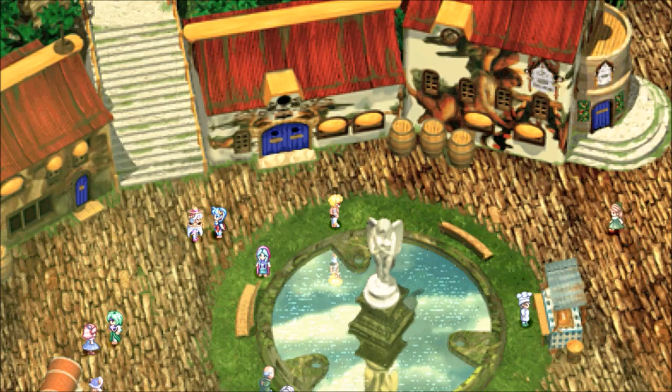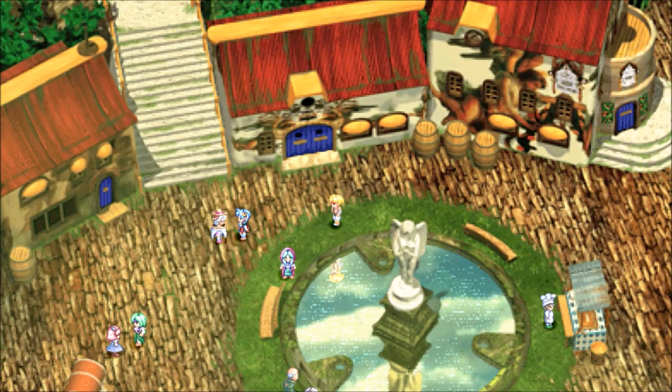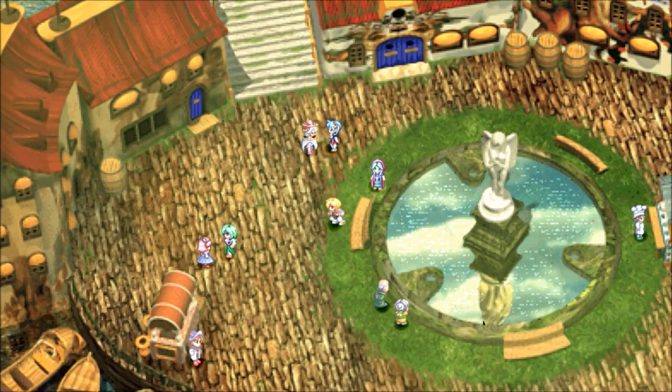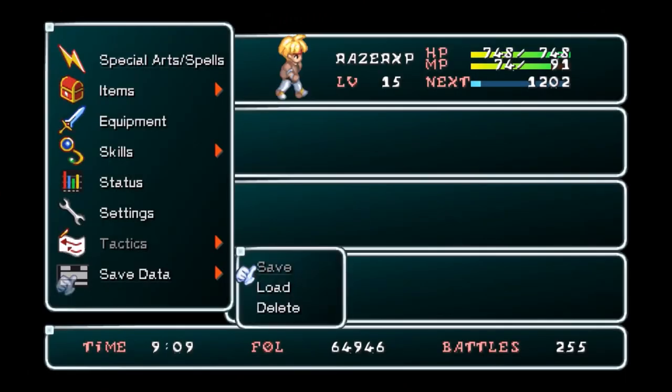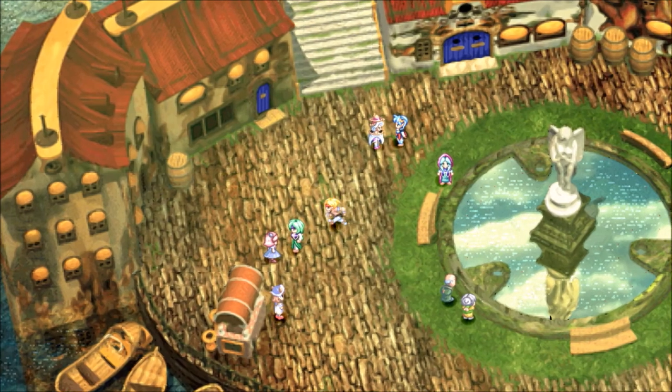In this version of the game, Star Ocean: Second Evolution, if you pickpocket during Private Actions you actually lose affection with your party members. In Second Story, if you pickpocket during Private Actions there is no change to affection. So one thing to keep in mind - if you pickpocket a lot you'll lose affection. I'm not worried about that because all affection does is determine your ending, and I don't really care about that.